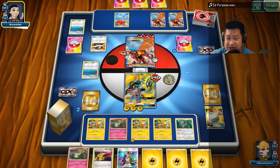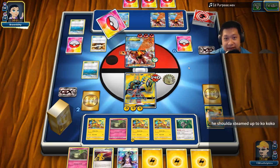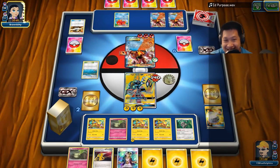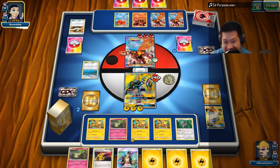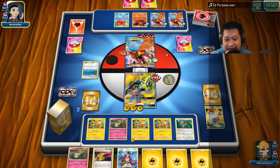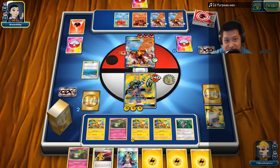We're gonna need a Cynthia, N, or Lily — something like that. Baby Volcanion — he's getting caught up. He might steal the victory. He's gonna get two prizes. We still have our GX and our recycling. Once Coco comes back through Super Rod, we could achieve the last KO.